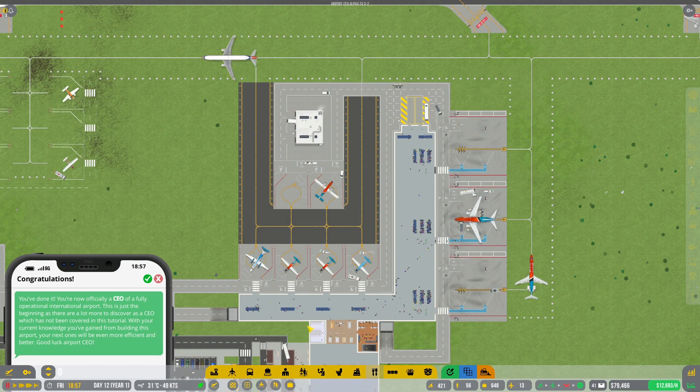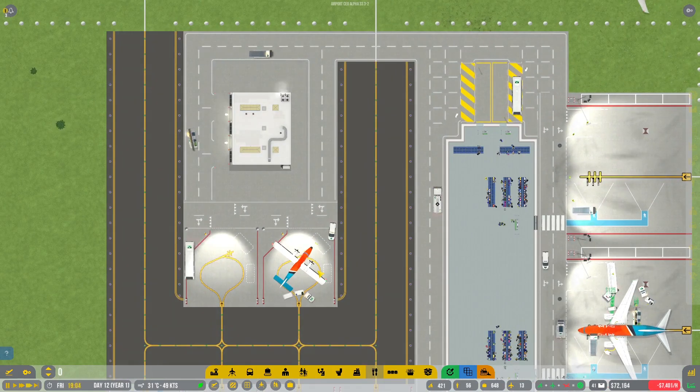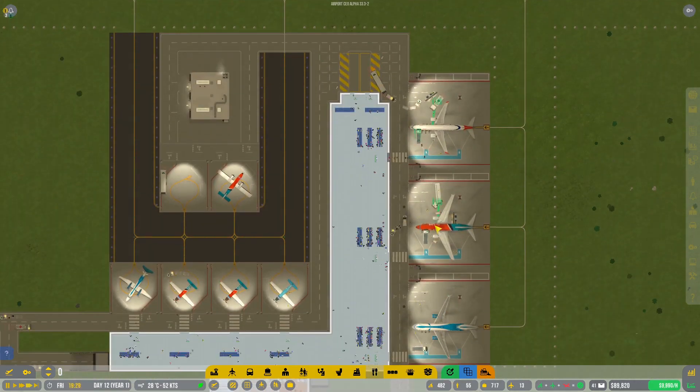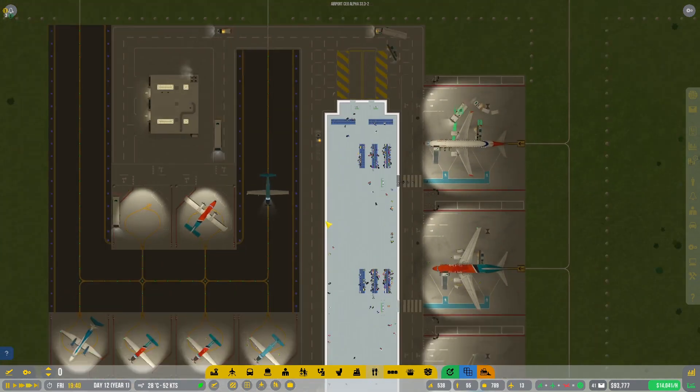What's it saying? You've done it — you're now officially a CEO of a fully operational international airport! This is just the beginning as there are a lot more to discover as a CEO, which has not been covered in this tutorial. With your current knowledge gained from building this airport, your next ones will be even more efficient — good luck Airport CEO! My understanding is the alpha 34 update that's coming, I don't know in a bit of time, we'll have a completely new gameplay dynamic behind it — more of a campaign kind of thing. So I'm pretty keen to have a look at that, and hopefully it brings tons of other cool features.